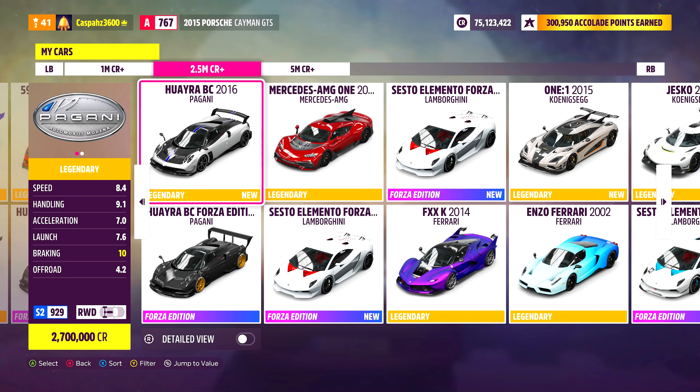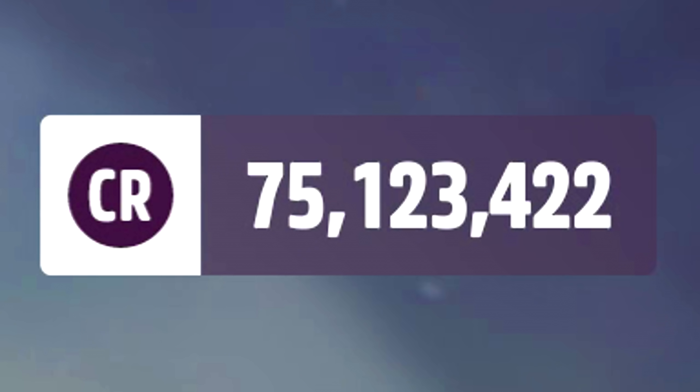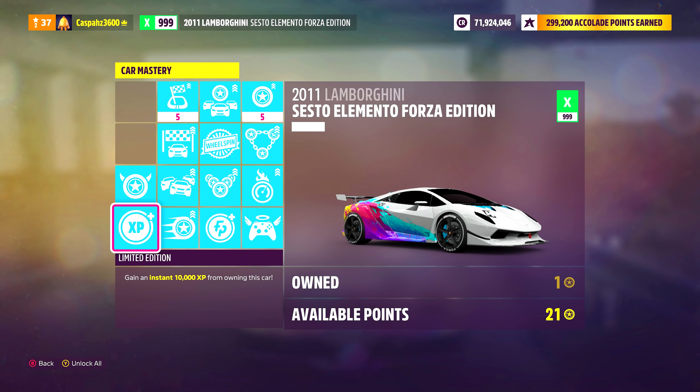I am going to show you how to earn 10 skill points every 30 seconds, use those skill points for super wheel spins, and I am going to show you how to force win any single car that you want from those spins.